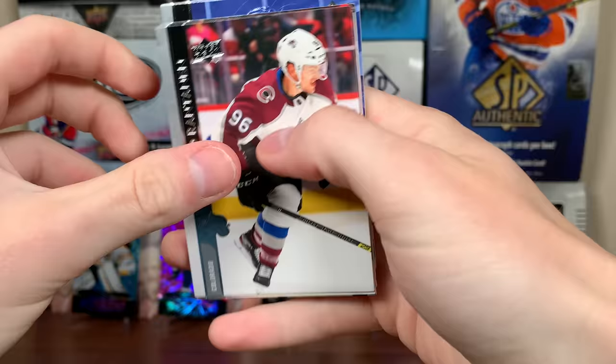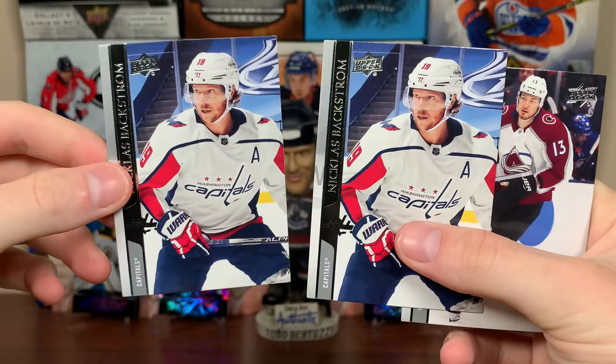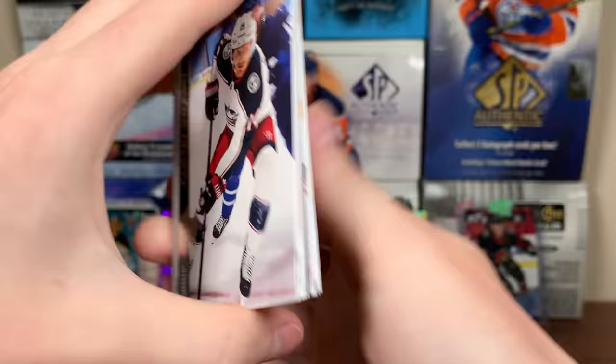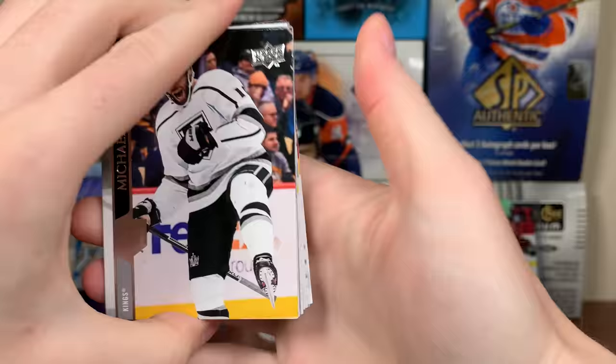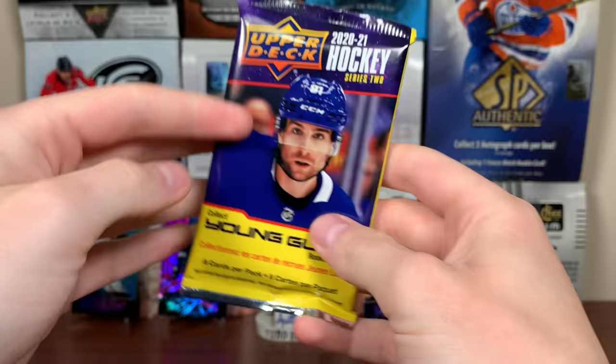Let's see if we get another one — no. Looks like we got a base pack, and that card feels slightly bent. Ben Hutton — he's on the Leafs now. And the final pack, another Jostlyn Award Winners. Here's a quick overview of the first Blaster: we got one Young Guns and three Dazzlers, and two OPC cards.